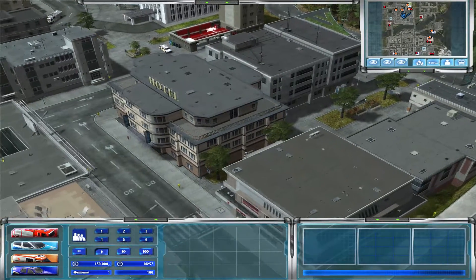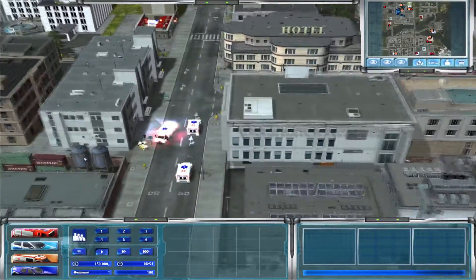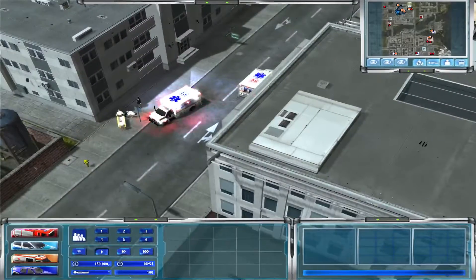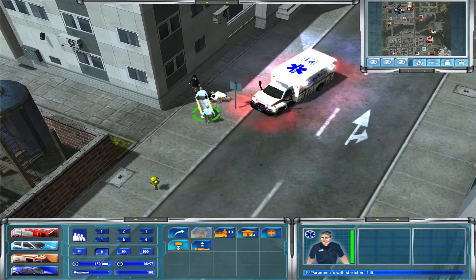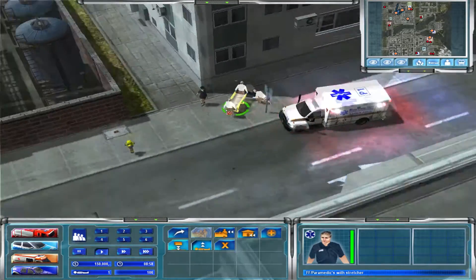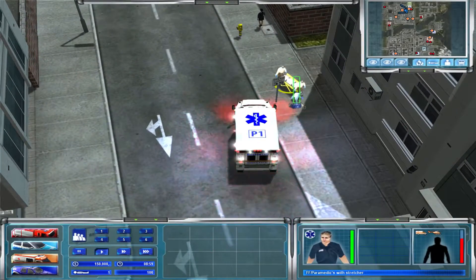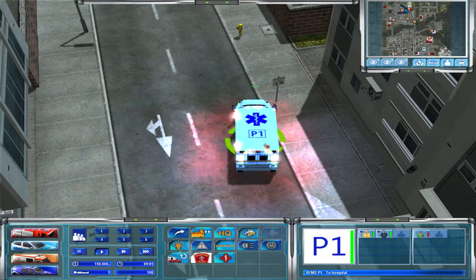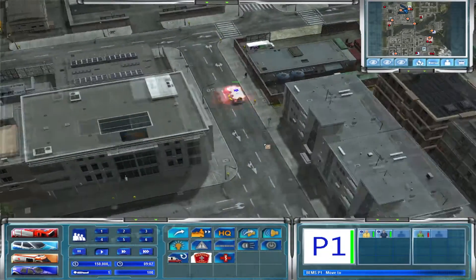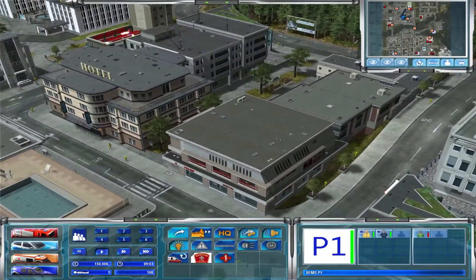All we have to do is get some police going, but I can do that in a minute. Zoom in a little bit to see what's going on. The patient is in pretty good shape and we're right near the hospital, so go ahead and pick him up — load and go. First call is sort of in the bag.